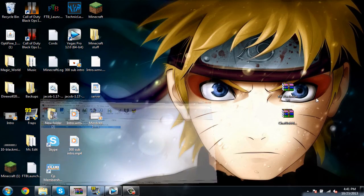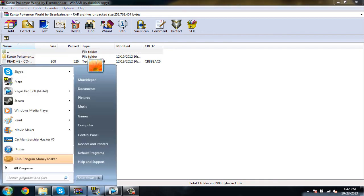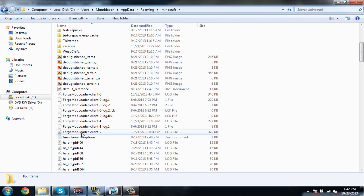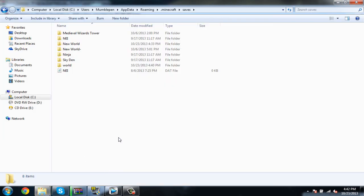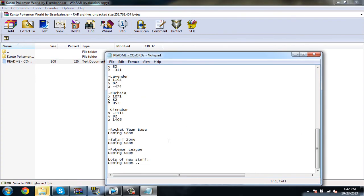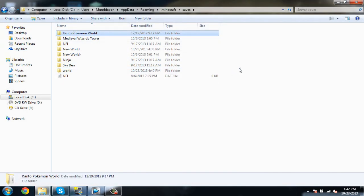After that I'm going to show you how to install this. Once you download it, I'll have the link in the description. Here's the file for the Kanto map - this is the map by the way. To get the map in, you just want to go to percent AppData percent, then go into saves right here and just drag it in. It takes about five seconds. Here's the whole list of all the towns - there's a lot of new stuff that'll be out.